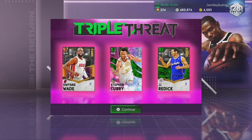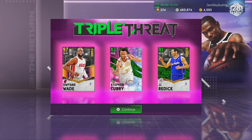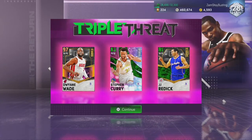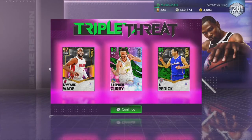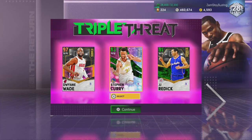So now that you see me in triple threat offline, what I recommend is getting two players - it doesn't even matter, just get two bronzes, two silvers, whatever you want. My preference is two bronzes just because Curry and JJ Redick can both shoot the ball, so it's gonna be easier for me if I ever need them on my team.